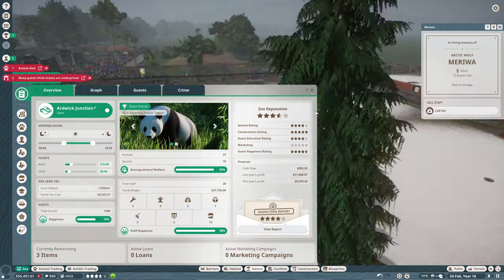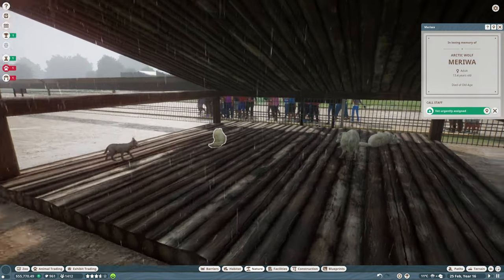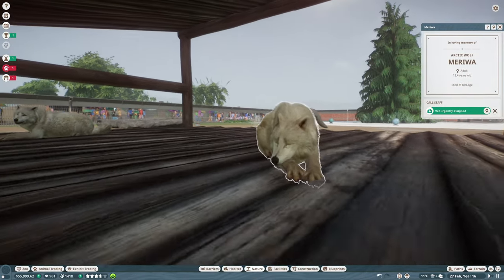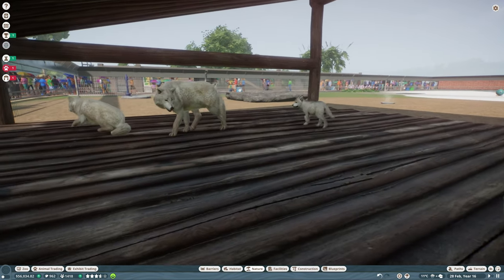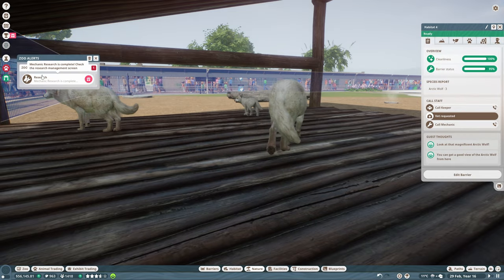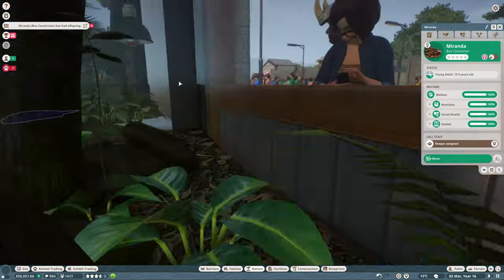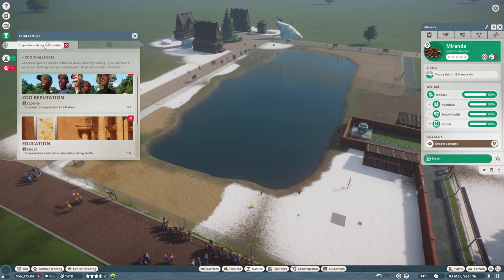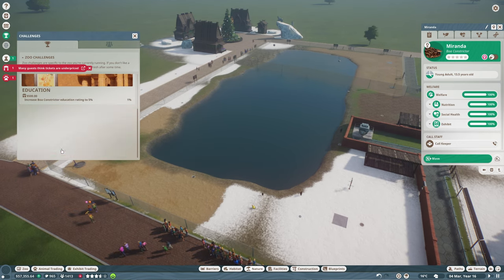Oh no, an animal's died - Arctic wolf's dead. Oh no. Right, call the vet. That's sad. Oh, I'm sorry. The boa constrictors have more offspring. What have we unlocked now? Oh, adopt exhibit species - lovely. Many guests think tickets are underpriced. How can they think tickets are underpriced? I thought I was fleecing people.